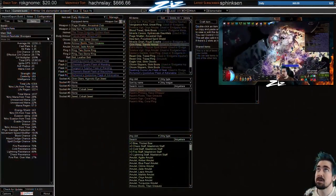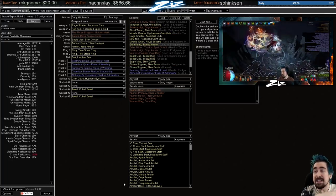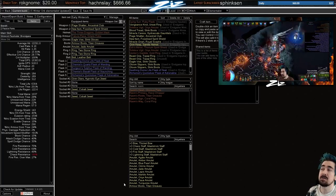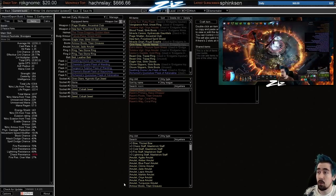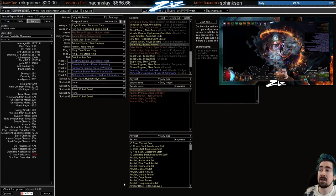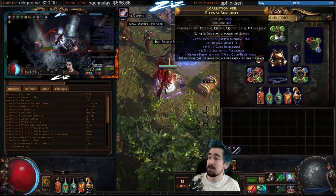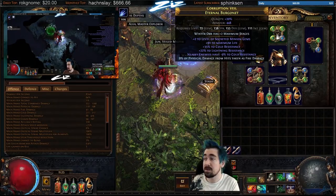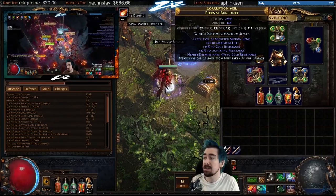You have a lot of chest options — an Elder chest or Belly/Carcass Jack — but I wouldn't go out of my way to fix these. A great cheap alternative is a plus two Tabula — plus two AoE gems over projectile, because AoE works with both Blade Vortex and Winter Orb. Since we're converting to fire, in hindsight I'd probably rather have a nearby enemies have minus fire resist helmet. You make these with Scorched, Frigid, or Metallic fossils depending on the resist you want, plus a Pristine fossil.